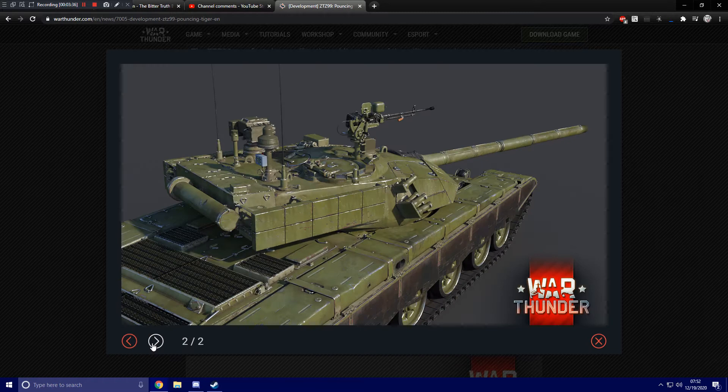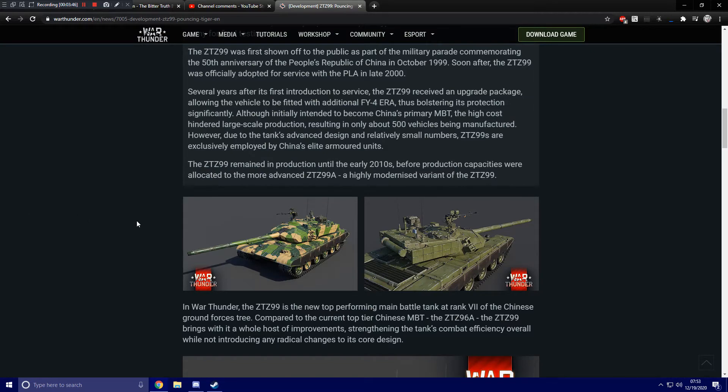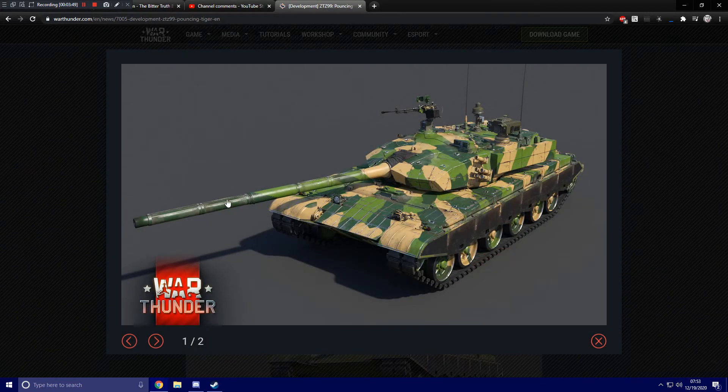That being said, I'm happy to see this. Hopefully we get to see some other variants of the 99 in the game at some point, but I'm very satisfied to finally get at least one of them right now. They showed off some different camouflages here. I do wish China would get a couple new top-tier camouflages — I think they could benefit from their naval paint you can see on some of their vehicles online, basically a blue and white digital paint. It's the only digital camouflage I would ever use and I think it looks awesome.